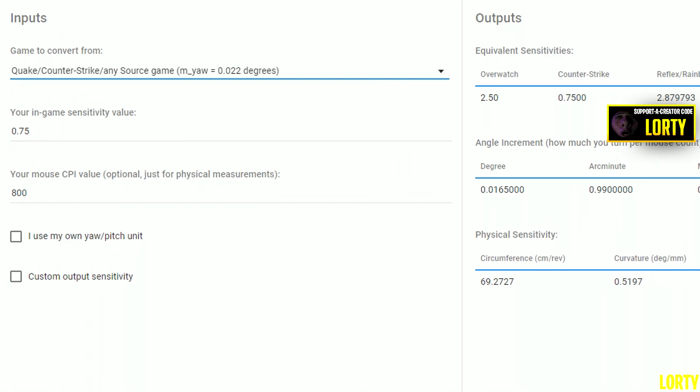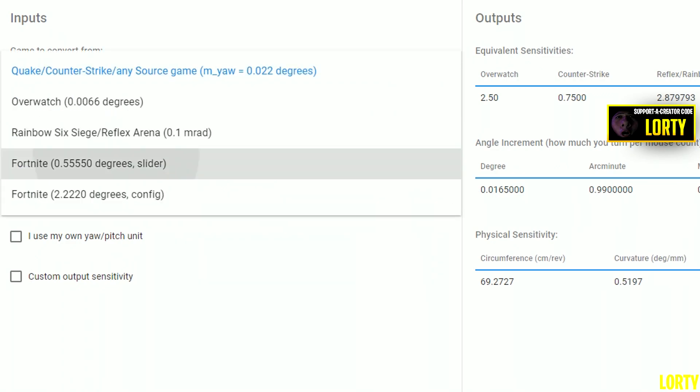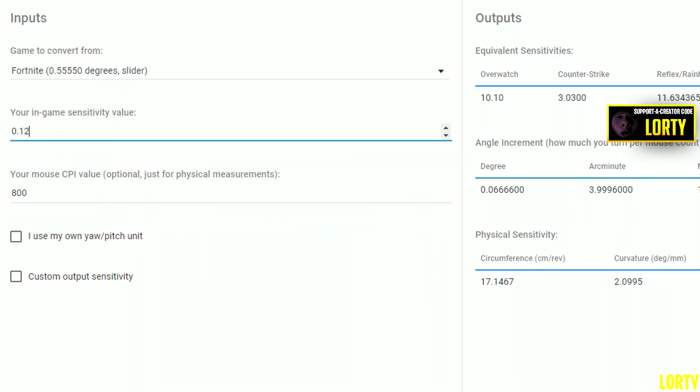Next, go to the first link in the description. Once the website loads up, come up here and change this to 'degrees,' then come over here and change your in-game sensitivity to whatever yours is. You don't have to change the DPI.